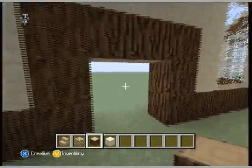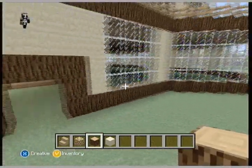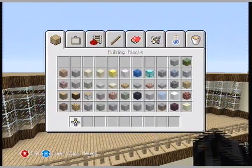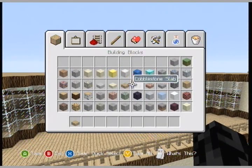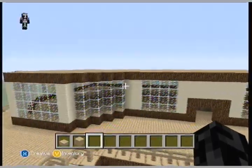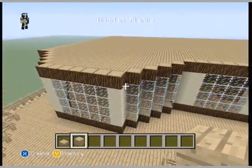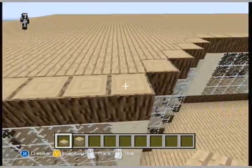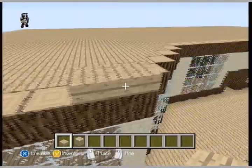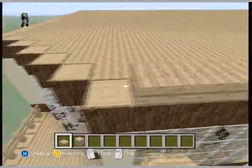Alright, so let's do this roof — we are almost done. This is probably gonna take the rest of the episode. We need wooden planks and we need wooden slabs to do the roof. What you want to do is first just do the outline — just take wooden slabs and put them all around.